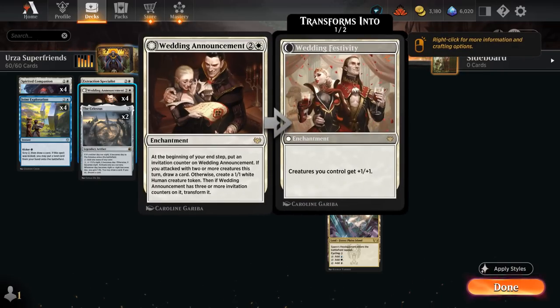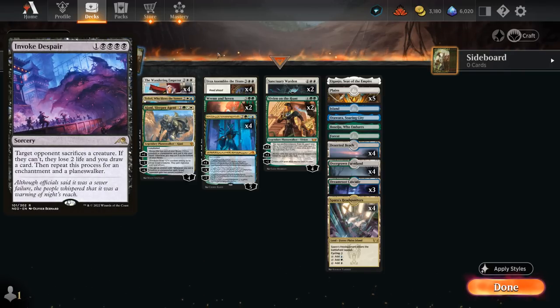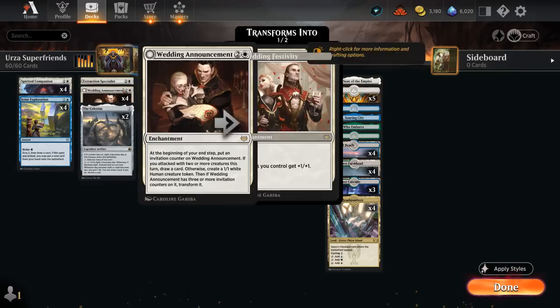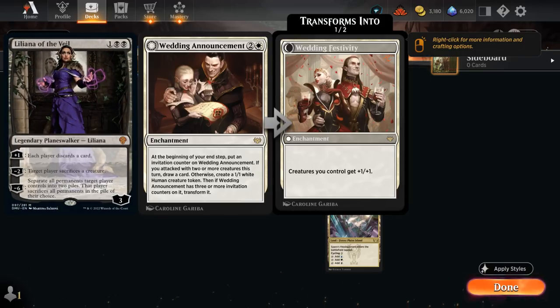That's why we have a one-of Extraction Specialist — sacrifice a Spirited Companion (a 2-mana 1/1 that draws a card when it enters), get the Extraction Specialist, get the Companion back, draw an extra card, and have a Specialist in play. These cheap creatures protect our planeswalkers by chump blocking, helping us reach the final chapter of Urza Assembles the Titans. Wedding Announcement is also a staple, making 1/1 tokens and eventually pumping the team.